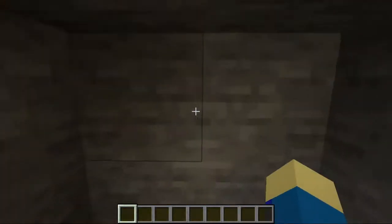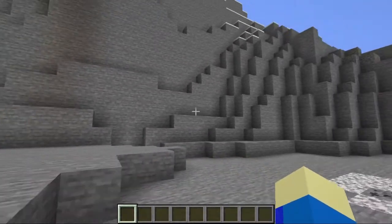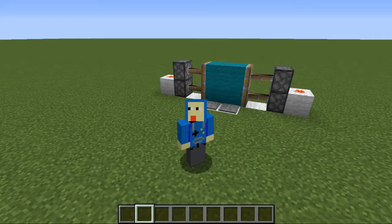I mean look at that — can't even tell it's there. Now whether it be an entrance to a supermarket, an entrance to a secret base, or maybe even sliding doors of your spaceship, we're going to show you how to make these piston doors.